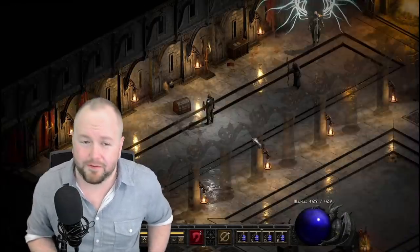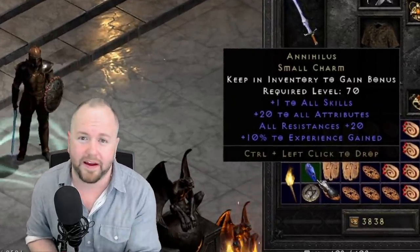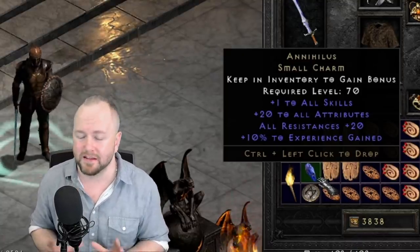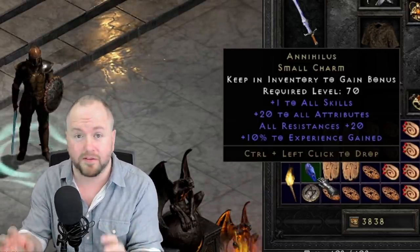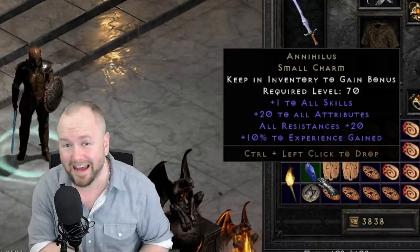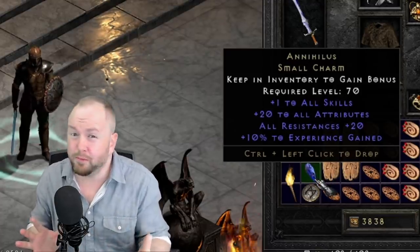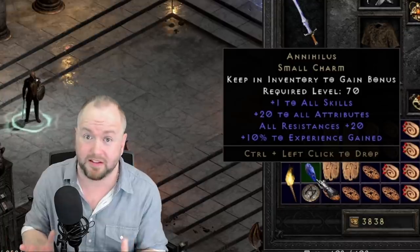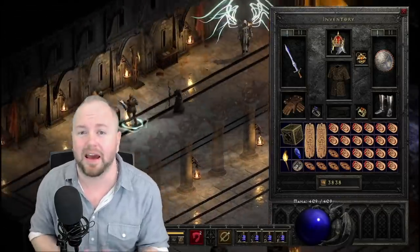The last item on this list is the Annihilus charm. The reason it's so good is that, unlike the Hellfire Torch, this small charm gives plus one to all skills regardless of your character class. It can roll up to 20 to all stats and all resistances, and only takes up a one-by-one space in your inventory. It's not an end-all be-all — you don't need it to duel — but it's definitely something you'll eventually want to trade for or hope D-Clone spawns so you can get one. With the shared stash, once you have it you can easily pass it between characters.